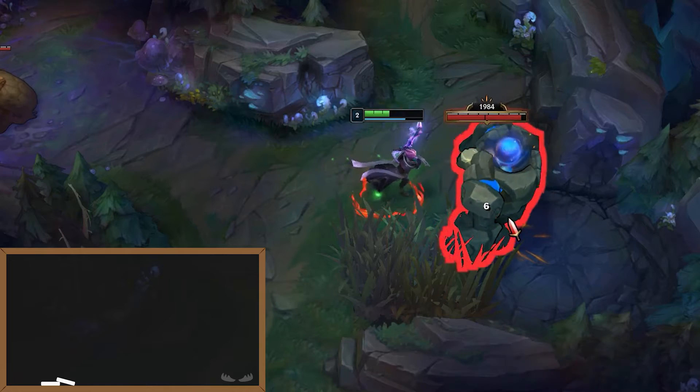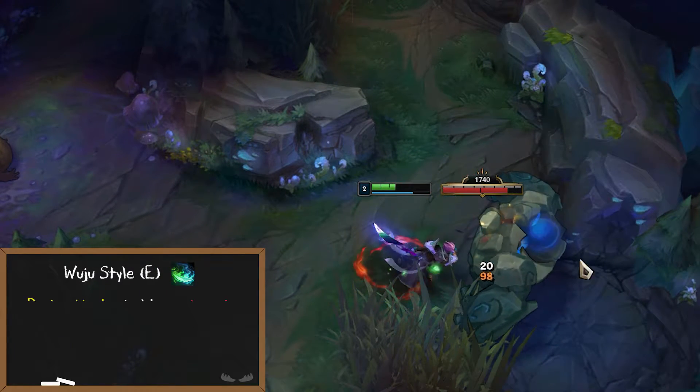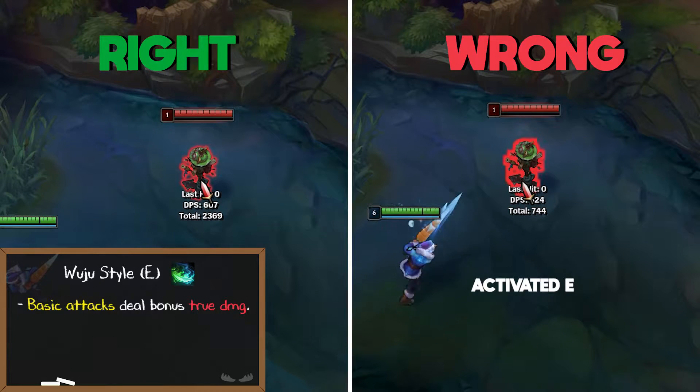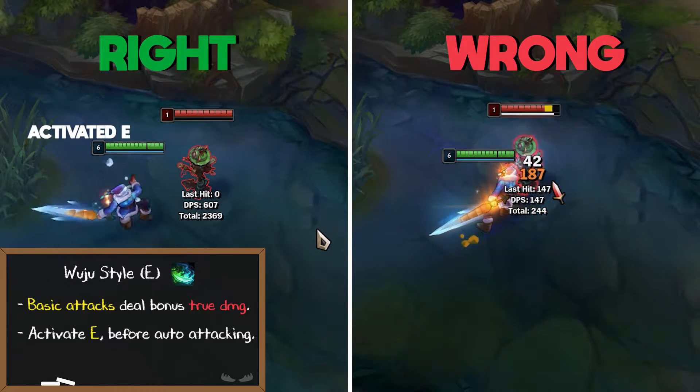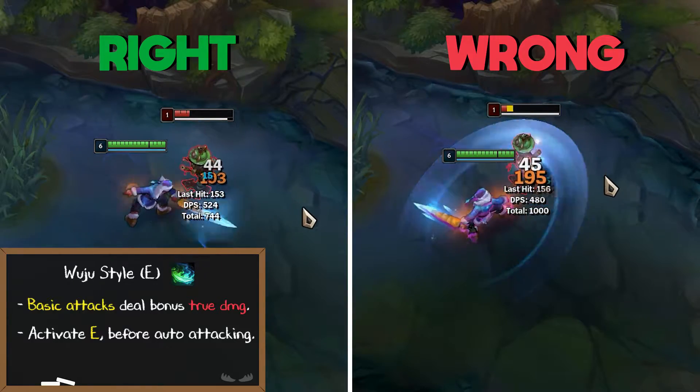Master Yi's E is called Wuju Style. You empower your sword for the next couple seconds, causing your basic attacks to deal bonus true damage. Activate your E as soon as you're about to start auto attacking so you can use every single second of the bonus true damage.